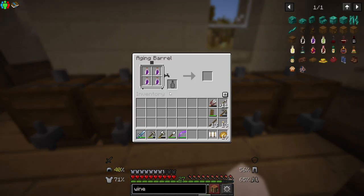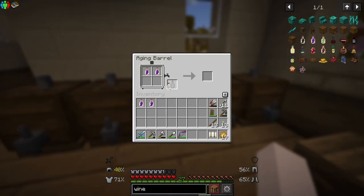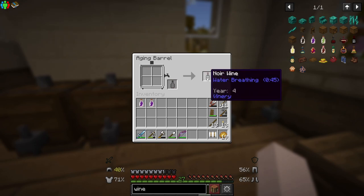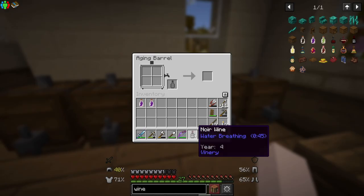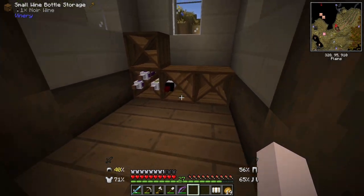So let's go ahead and try that because this is definitely the incorrect way to do this. If I go ahead and put this bottle here then it should make the wine right away. Oh, year four — how does it already have four years? And it gives us water breathing too, which is pretty cool. We can take our little wine and put it in the barrel.